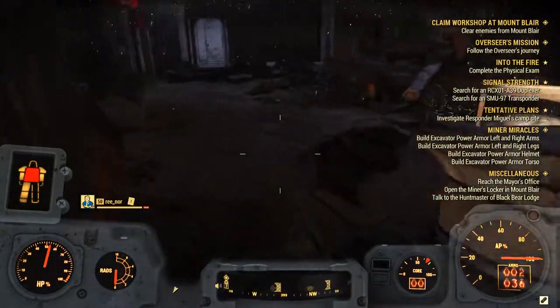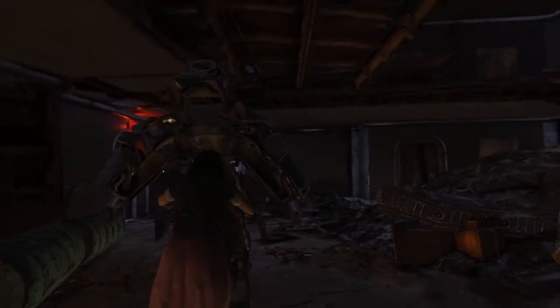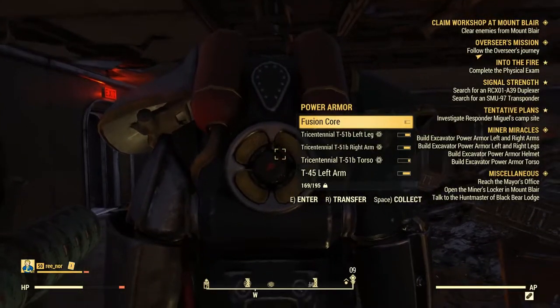Hey Brewmongers, it's your helpful zombie girl here with another Fallout 76 tip video. Today I'll be showing you the route to take when doing the quest Runner's High, which is the Fire Breather's Physical Exam.